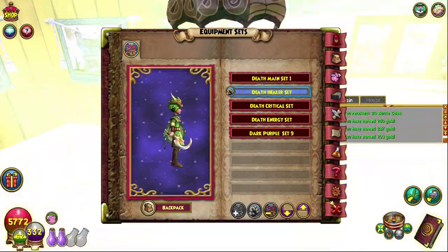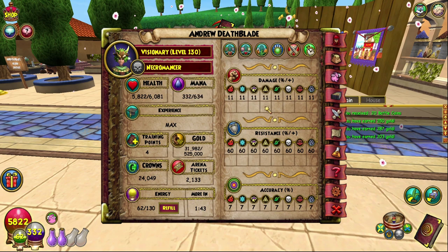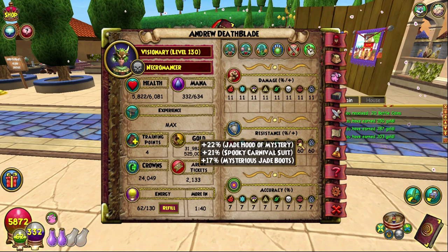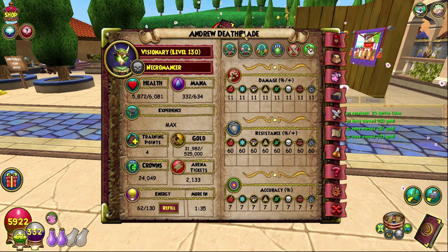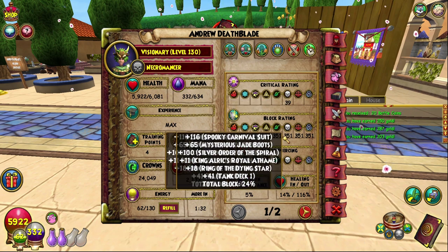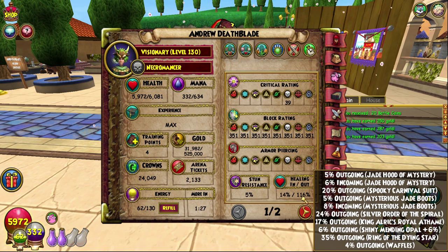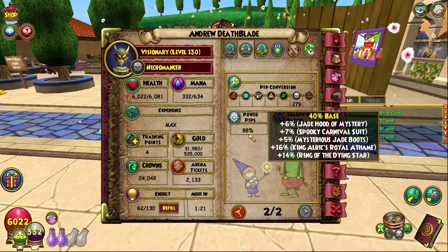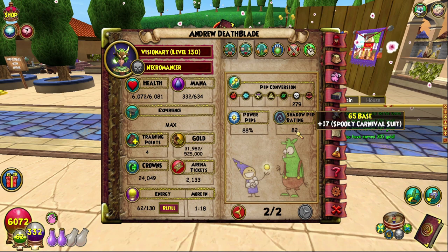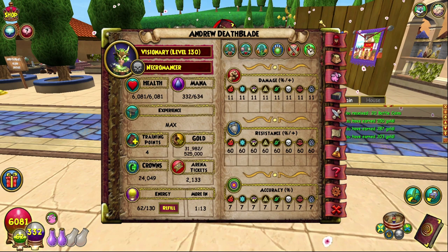Let's move on to my healing set — most of you will see me use this when I'm in a group because generally I jade. I have 11 damage, 60 resist, 6000 health, 7 accuracy which definitely needs to improve — this set really does need a big improvement. I have 24 block, 5% stun resist, 116 outgoing and 14 incoming, 88 power pip — not too bad — and 82 shadow pip. It definitely needs some work and I will be working on this set a lot more in the future.